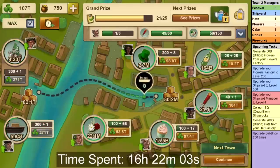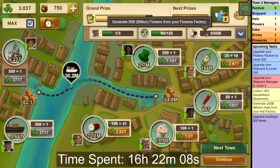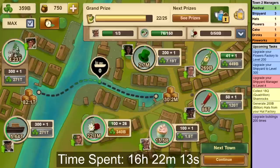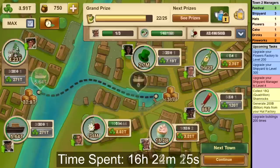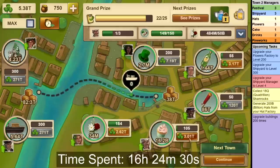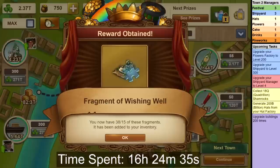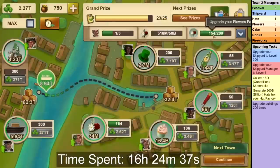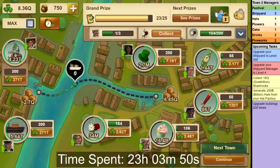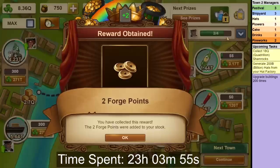Then it's time to level Fireworks to level 50 for this task, and also to produce enough Shamrocks. You basically just want to choose the cheapest option each time to complete the remaining upgrades for this upgrade task. If you've followed my recommendations precisely, that is Drinks to level 55, Cake to 106, and Flowers to 154. Now all that remains is to collect 8.4 Quadrillion Shamrocks, which will take around 6 hours and 40 minutes. During that time you will complete the task to gather flowers — make sure to collect it and the next task — but then you are done.